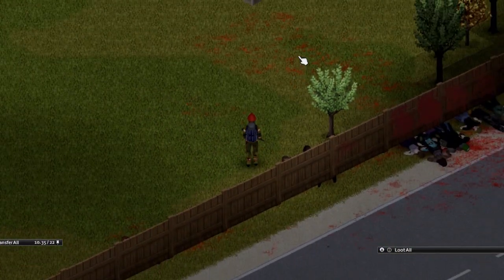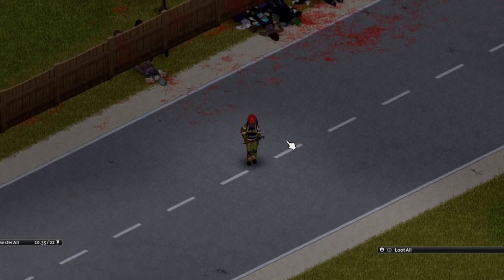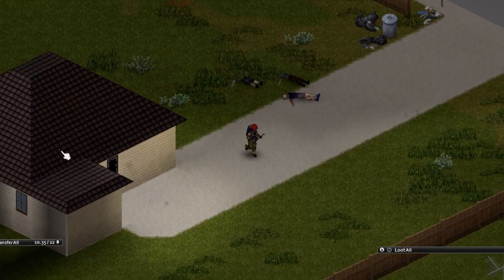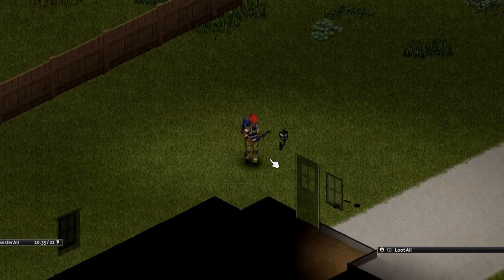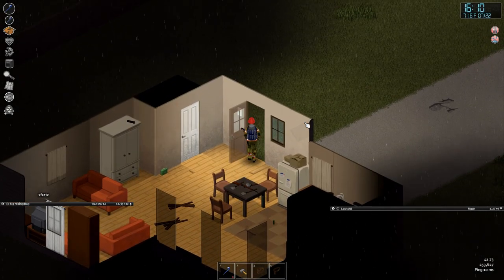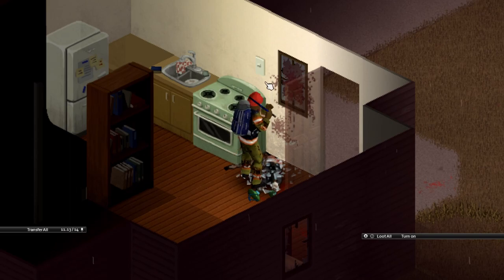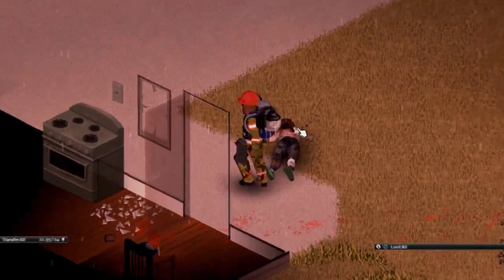I'm going to move because I want to use this daylight, kill some more Zeds. We're actually not accepting visitors at this time, sir — please kindly exit the building. You can grab a corpse if you don't already know — right-click, drop corpse. Okay, we're getting hungry, so let's just cook a steak while we're here.